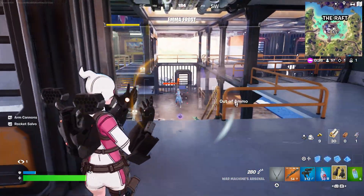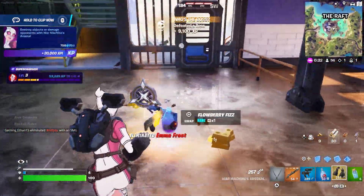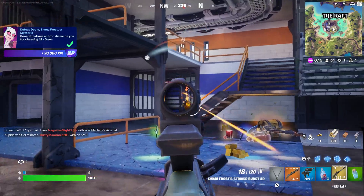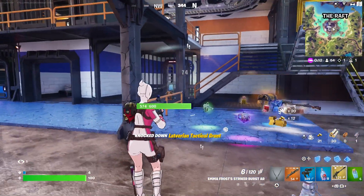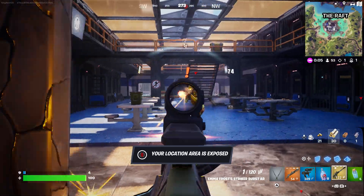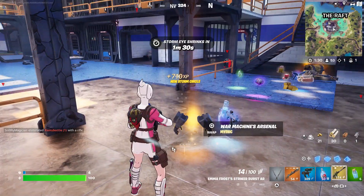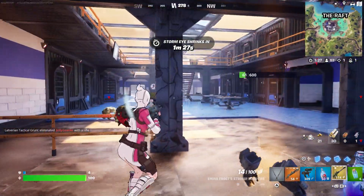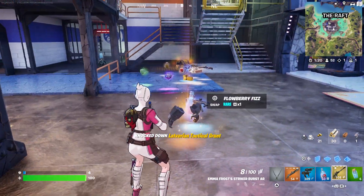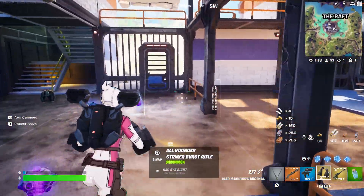I'm going to complete this challenge just by eliminating her. There we go — she drops multiple items. This is a mystic weapon right here. You can also get her medallion, which I believe is used to scan. Yeah, the medallion. They just keep coming, they don't stop — there's literally one right behind me.